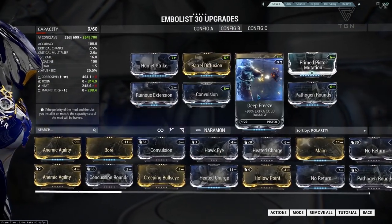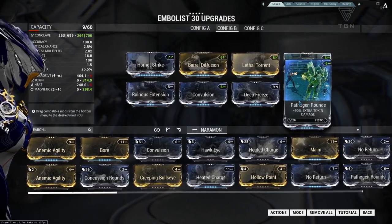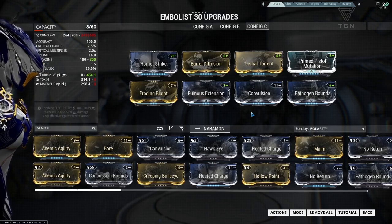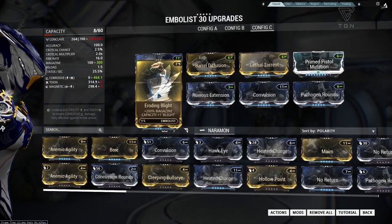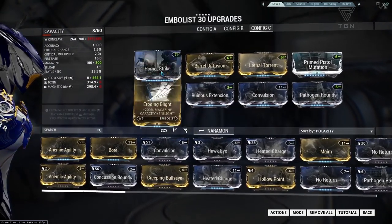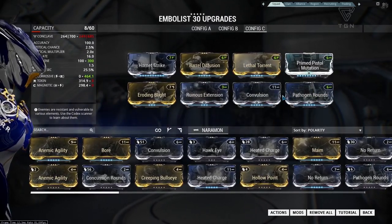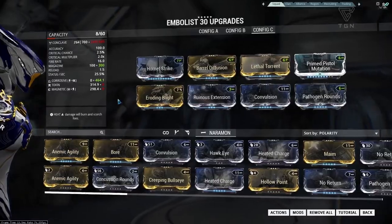For our Corpus build, we've got Convulsion and Deep Freeze to bring up Magnetic, and Pathogen Rounds to further increase the poison damage on the weapon and deal with those fleshy Corpus units. You can use Eroding Blight on the weapon, but you are going to lose one of those elemental mods, which really does knock the damage down by quite a lot. For the boost that you get from the mod, I don't feel it's personally worth it. But if I was going to do that, this is the build I'd go for — the Corrosive build: Hornet Strike, Barrel Diffusion, Lethal Torrent, Pistol Mutation, Eroding Blight, Ruinous Extension, and then Convulsion and Pathogen Rounds for that Corrosive damage.